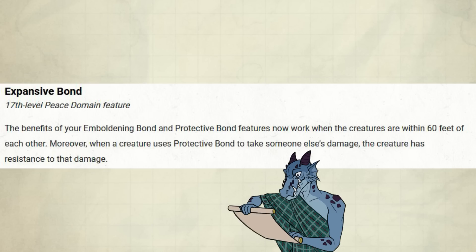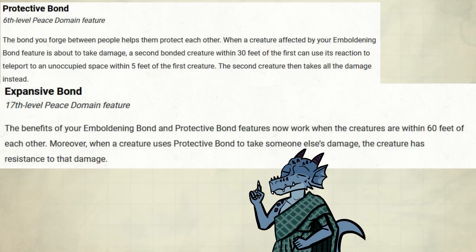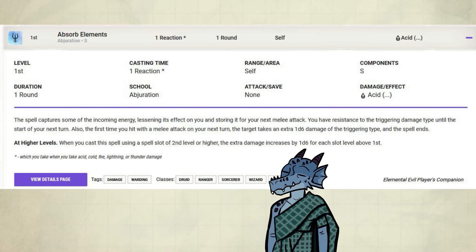If your Wisdom isn't that high, you might want to consider picking Blessed Strikes instead from Tasha's, which adds 1d8 damage instead of your Wisdom modifier. Capstone — Expansive Bond: the benefits of your Emboldening Bond and Protective Bond features now work when creatures are within 60 feet of each other. Moreover, when a creature uses Protective Bond to take someone else's damage, the creature has resistance to that damage. Double the range is very good. This also allows more breathing room, especially if you have mounts like Phantom Steed or Find Greater Steed. This also improves Protective Bond — still not very good, but a lot better. Like, if a dragon breathes fire on your friends without Absorb Elements, this basically allows you to still reduce the damage as if your friend had Absorb Elements.